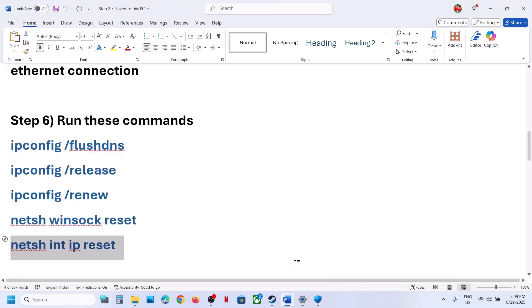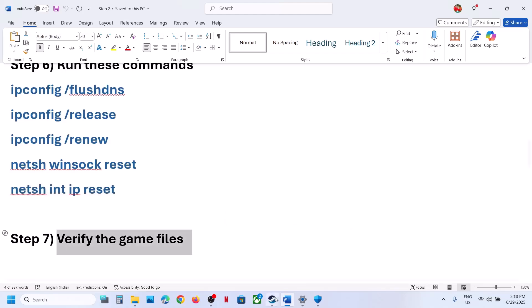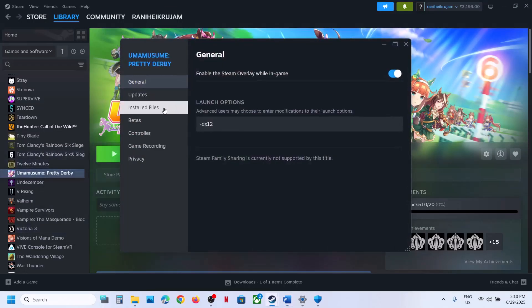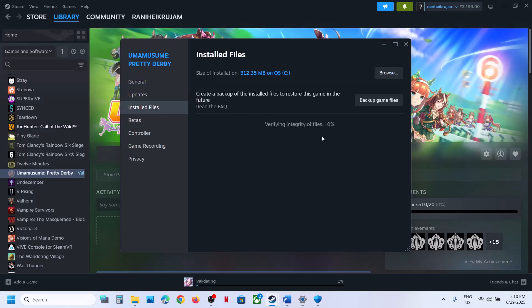If still not working, the next step is to verify the game files. In Steam, right-click on the game, select Properties, go to the Installed Files tab, and click Verify Integrity of Game Files. Once the verification is 100% complete, launch the game and check.